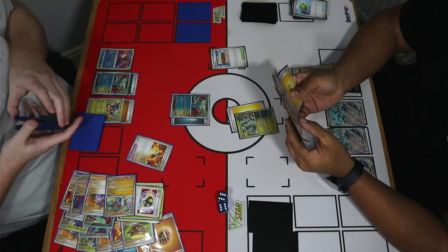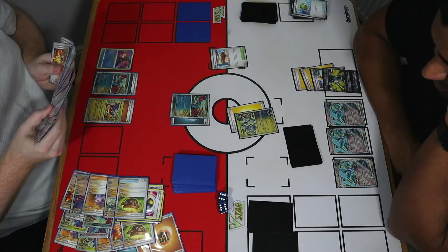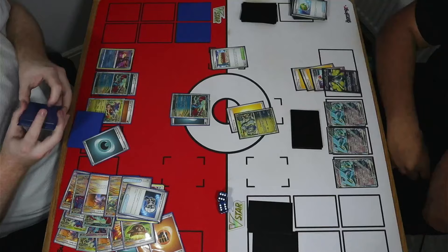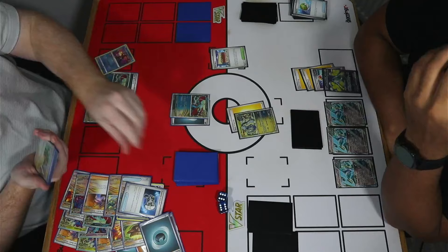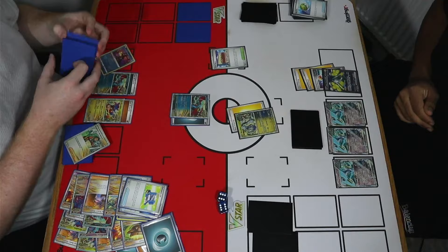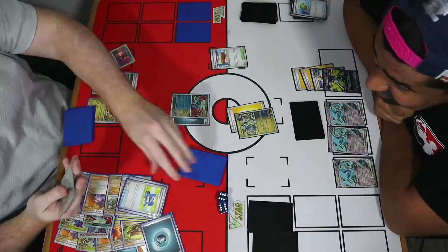I have Greninja and a couple of Pokergears to try and get towards Boss's Orders. I Vessel away a Countercatcher since it's not live for me right now and thin a darkness energy. It really comes down to whether or not I can move this Miridon out of the active. Greninja hits two — Countercatcher still not helpful. Pokergear gets Explorer's Guidance — not what we're after. Shay starts rubbing his hands as he sees me miss. Then a second Pokergear comes in — big seven cards — and it's another miss.